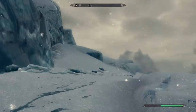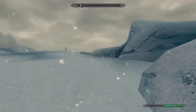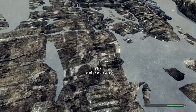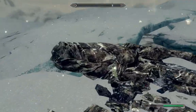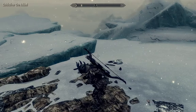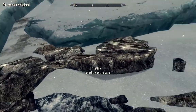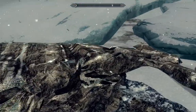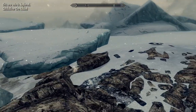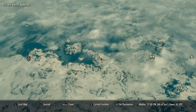We found quicksilver ore right nearby, so we're going to go ahead and tap this out real quick. From the looks of it there are two veins of it — we tapped out this one, and here's another one. Alright, so we've tapped out both veins. Now let me give you a quick map update and try to zoom in as close as we can.